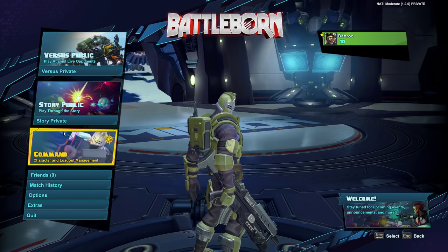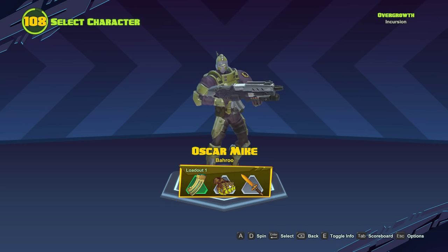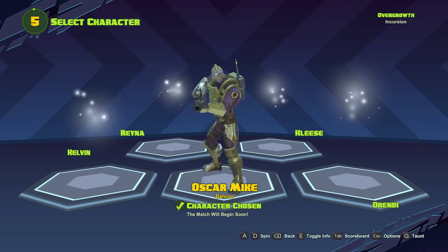Once you load up into your game, you're going to want to select your character. And once you've selected your character, you're going to have your loadouts that you can choose from. I've only got one set up right now, but that's how you'll choose your loadout once you get into the game.